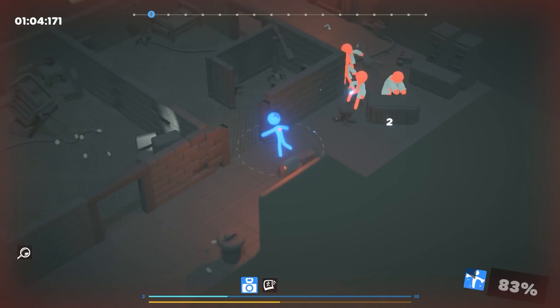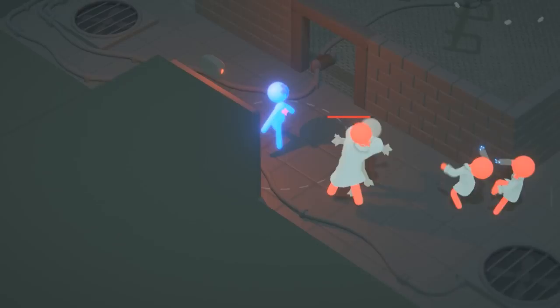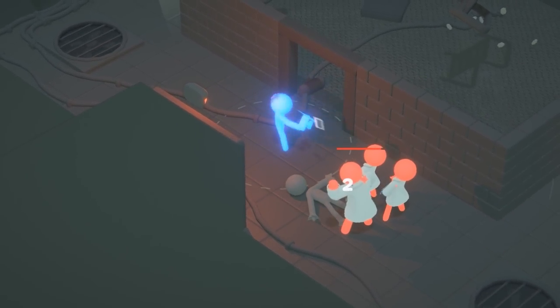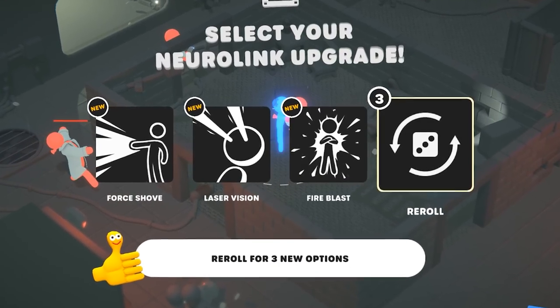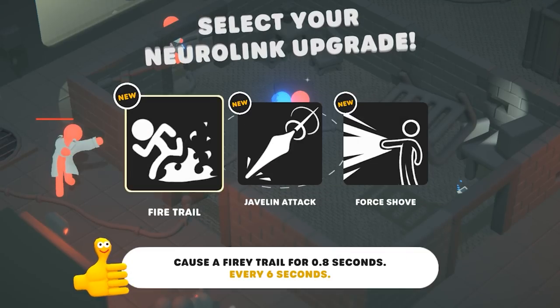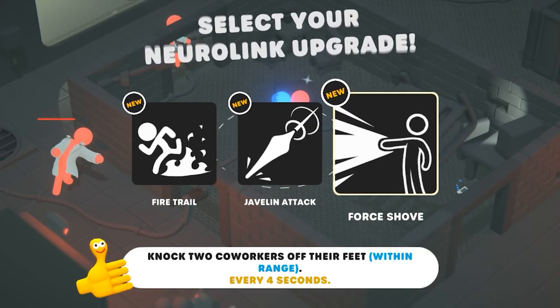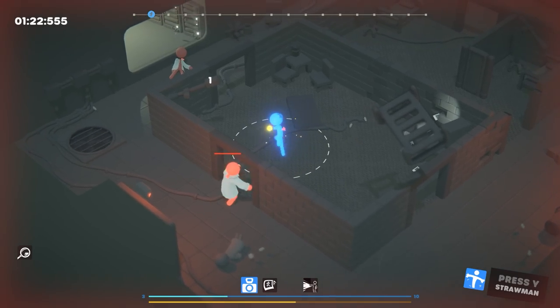I'm supposed to throw these like ninja stars? I'm almost dead. Get the straw man, please. Finally got somebody. I've got to choose an ability — let's re-roll. We've got to choose one now. We're going to go with the force shove, which just worked. Laser vision is very Superman-esque, but I don't know if we're Superman or Spider-Man. We're going to go with laser vision.